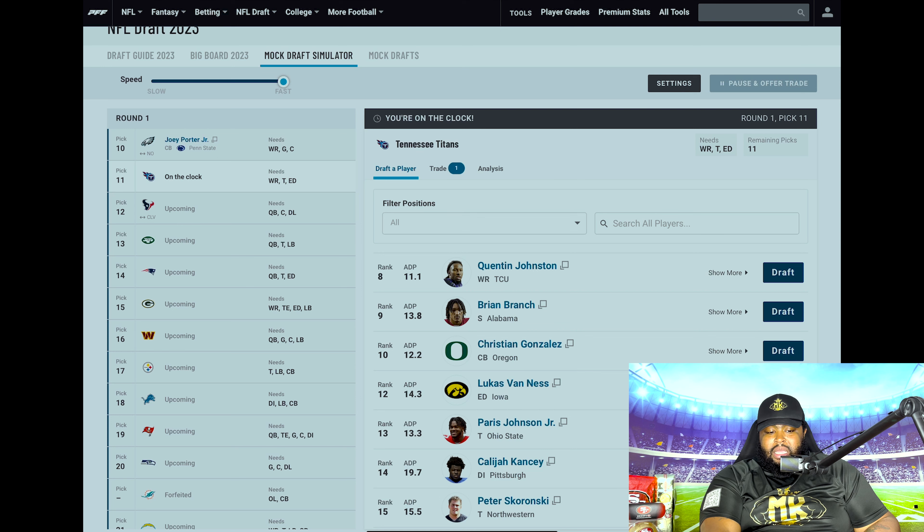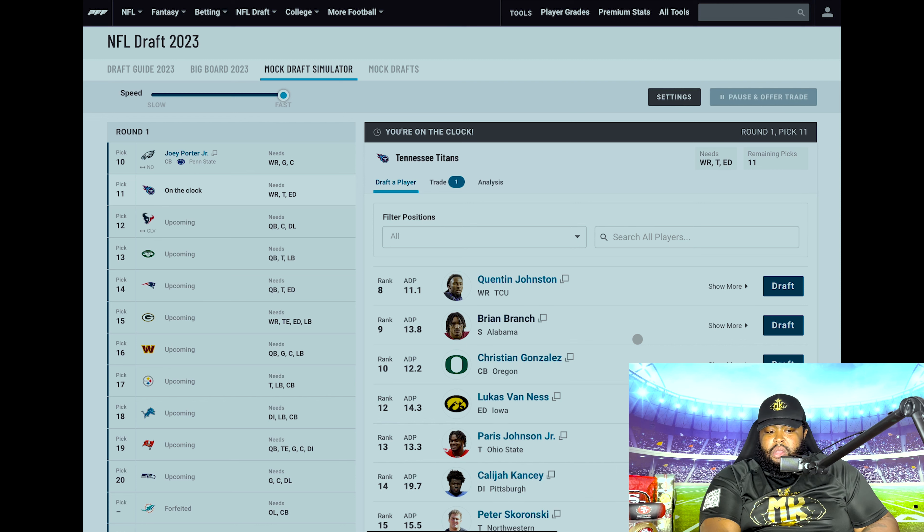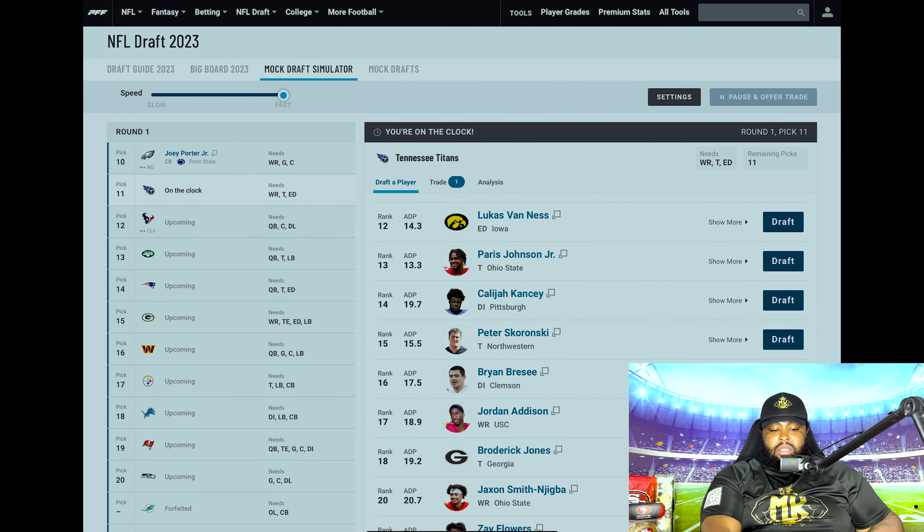Up next on the clock is the Tennessee Titans. At some point this team is going to have to look at the quarterback position, but I don't think they do it this year. They drafted Traylon Burks at wide receiver last year and still have Derrick Henry in the fold, but I think they need more weapons on the outside to help whoever lines up at quarterback. With the 11th overall pick, I'm sending Jordan Addison to the Tennessee Titans.